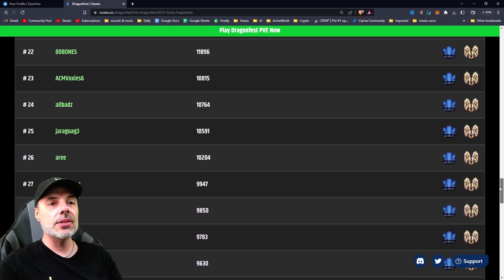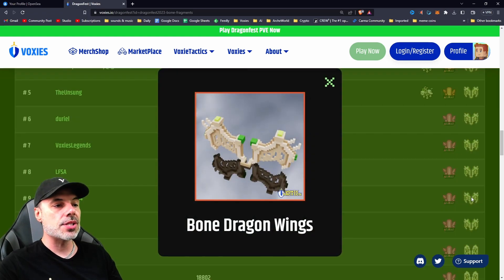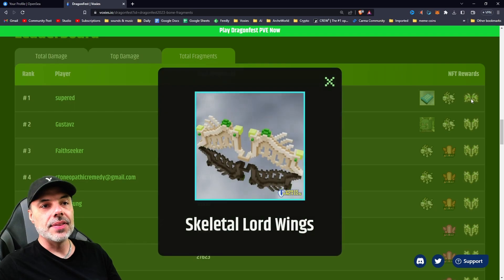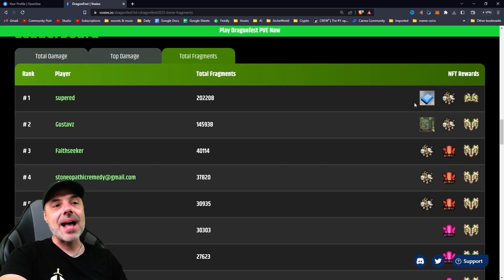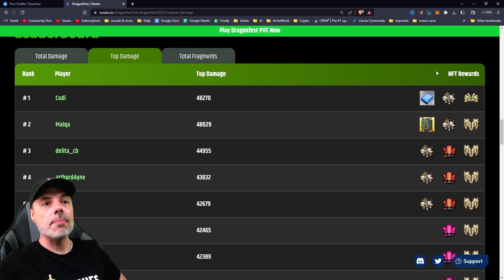If you go up into the higher parts of the leaderboard, you'll start seeing that you'll be able to get epic crystals. A little bit higher, the wing style changes to bone dragon wings. We don't know what these bone dragon wings are going to do yet, or the worn dragon wings. But you could bet that these are going to be the big ones — the skeletal lord wings. I have no idea; I imagine that this might be like a godly status item or something like that. Not really sure if it's a cosmetic or if it's just going to be extremely rare. But there's only three of them.